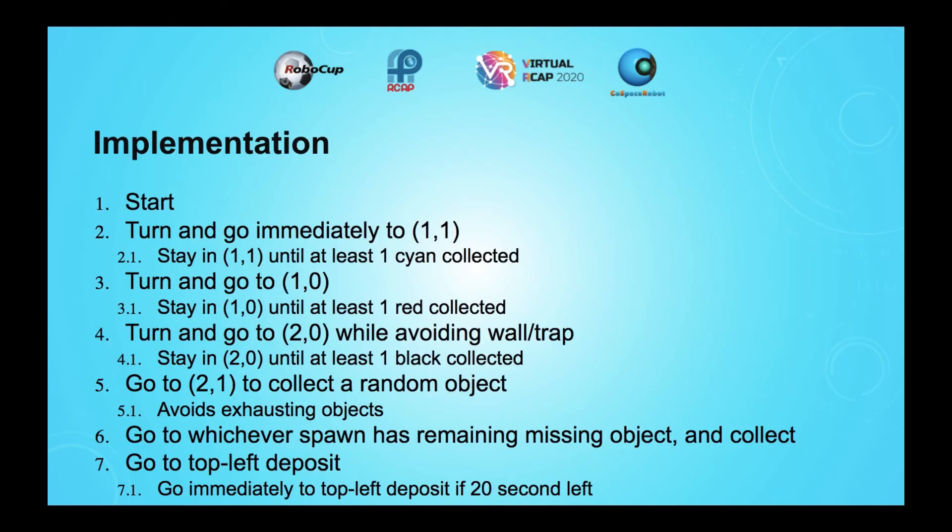In terms of overall strategy and implementation, I start at the spawn area and immediately go to position 1,1 until at least one cyan object is collected. I go to 1,0 after that and stay until one red is collected. I then go to 2,0 while avoiding the wall and the trap, staying there until one black object is collected. I then go to 2,1 to collect the random object, then go to whichever spawn has the remaining missing object. Finally I go to the top left deposit. This entire process repeats, but when there are 20 seconds left I immediately go to the top left deposit and deposit whatever I have.